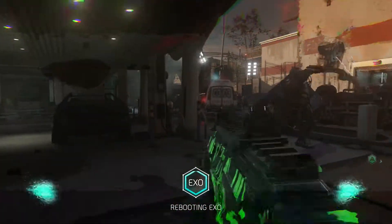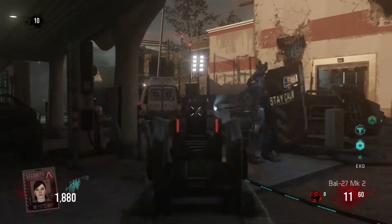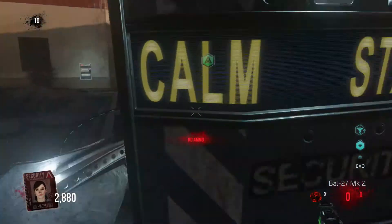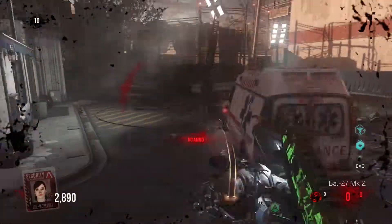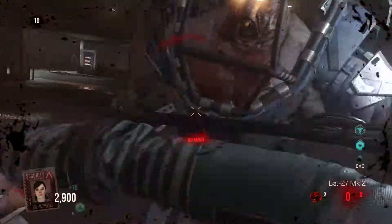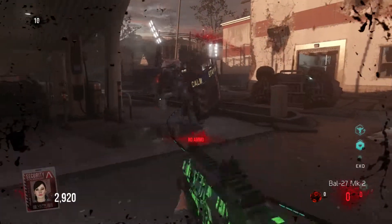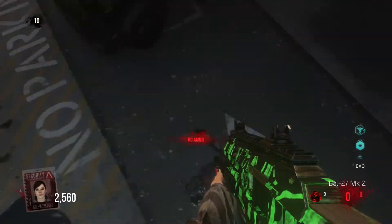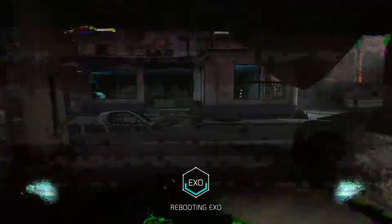All I did was herd the zombies and the Goliath together, then I picked off the zombies and just left the Goliath. Then the best way to do this is just knife the Goliath twice and then run away. Keep on doing that — it took me about 5 minutes. Just keep knifing, move away, let your health heal, then knife again and move away. If you keep doing that you'll eventually get the achievement.